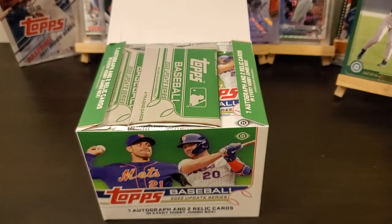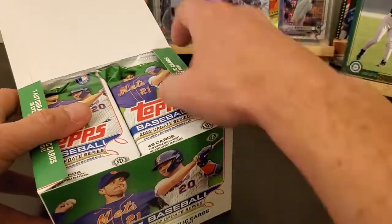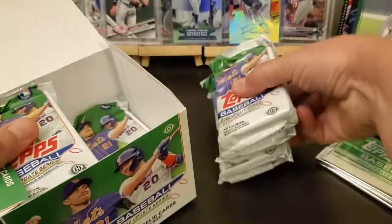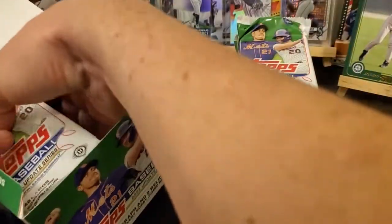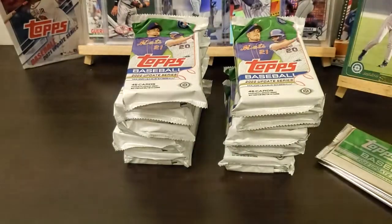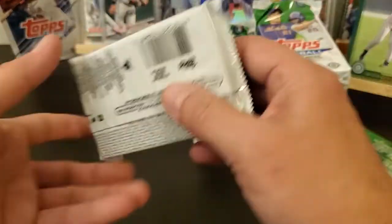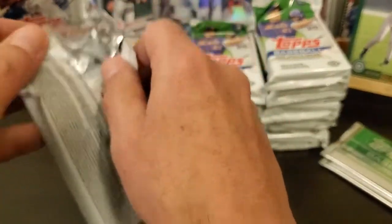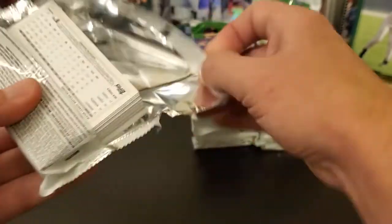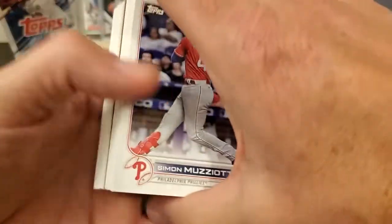Set that giant card right there. All right, my silver packs - maybe I can find some decent cards out of it. This might be a little longer video than normal. I'm gonna try to go through these cards fairly quick, basically just looking for the top rookies, any short prints, of course an auto and relics. All right, let's get to it.